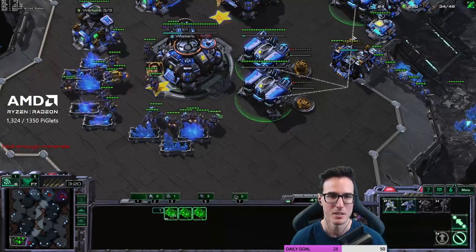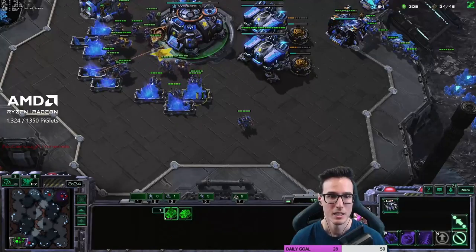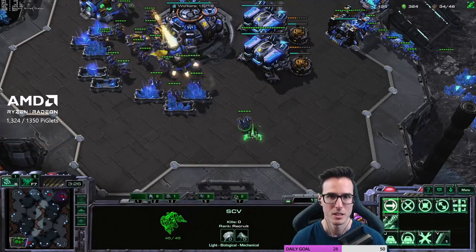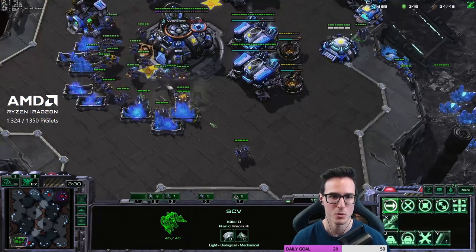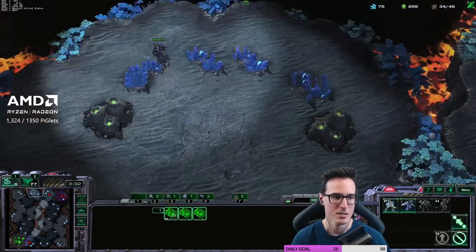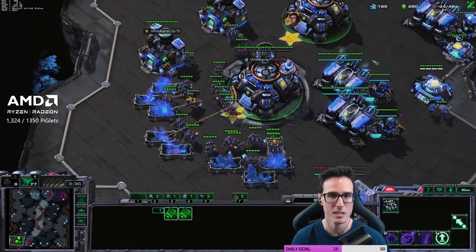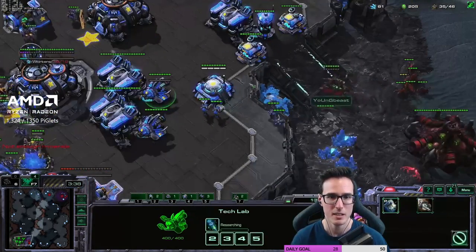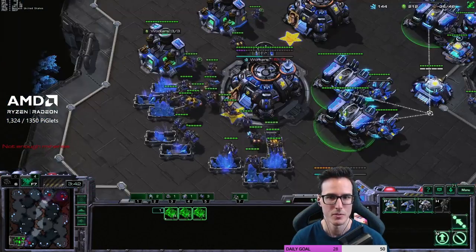Get the two tech labs, and we're at 35 supplies so it's factory time. I notice we're dropping mules, and once we get stim and shields everything just becomes so smooth. What we're going to do now is sacrifice this SCV to get an idea of whether they're droning up or not.